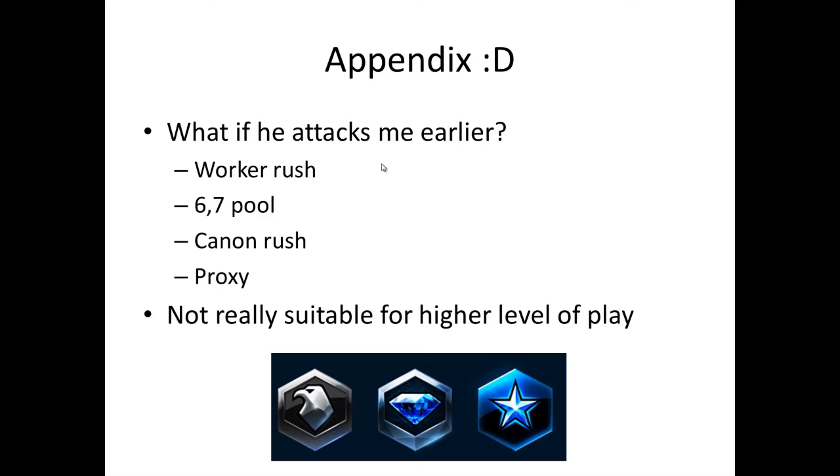A bit of extra information on defending early attacks. For a worker rush, just select all your workers and A-move — you should win because you have more workers. For a 6 or 7 pool, as soon as you see units moving on the minimap toward your ramp, pull SCVs and finish the wall with a big structure like a second barracks. For a cannon rush, because you wall off with a supply depot at the ramp, you'll see the incoming probe — immediately put one SCV to follow it. If he bluntly puts pylons and cannons in your base, pull about five SCVs to kill them and you should be fine.